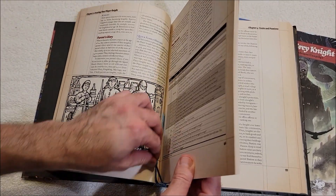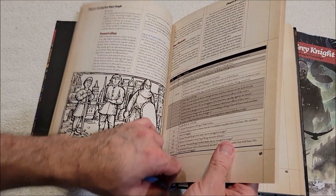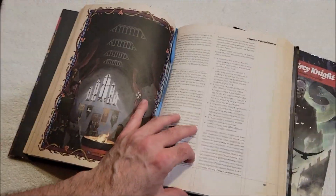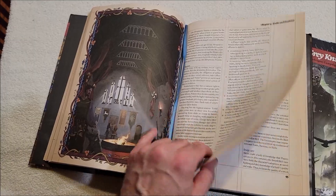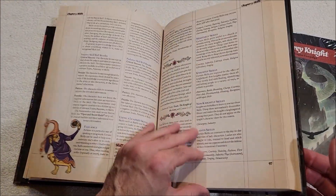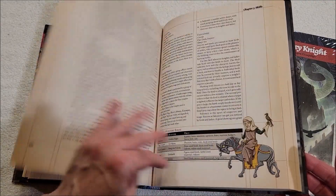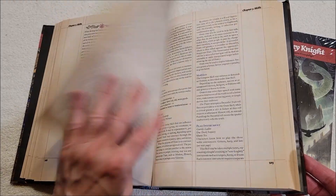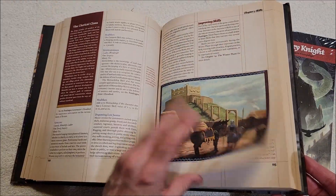I'm really not a fan of these page ribbons, to be quite honest. If I want to mark a page I'll do it myself. They just get in my way in the long run. Skills — there are a few skills in Pendragon.